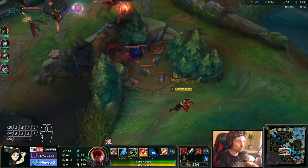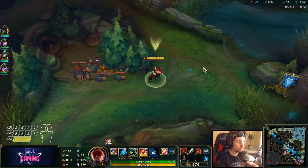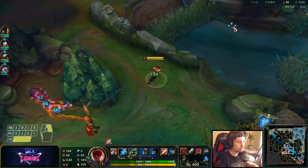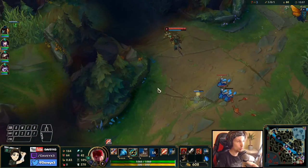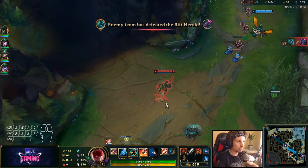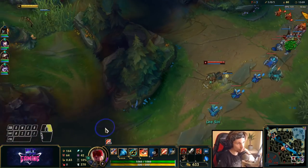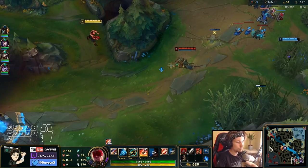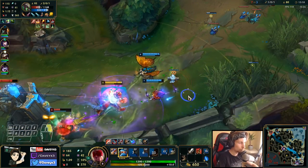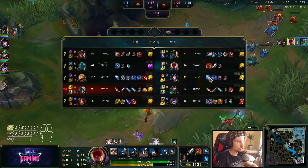Before going there I want to play around the enemy jungle since we have a lead on Hecarim. I don't think we can do much here because the other guy is also here. Let's go bot lane again — I'm actually very strong right now so even if my bot lane teammates are having a hard time, we can still 1v1 them.